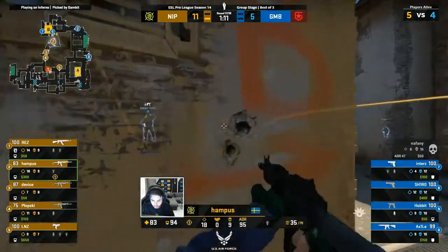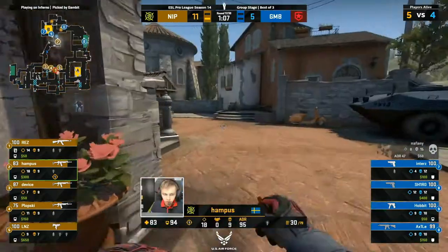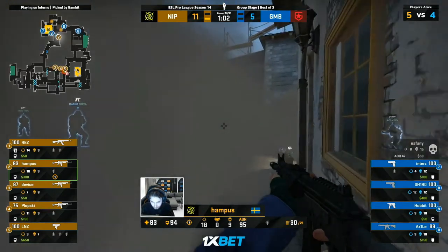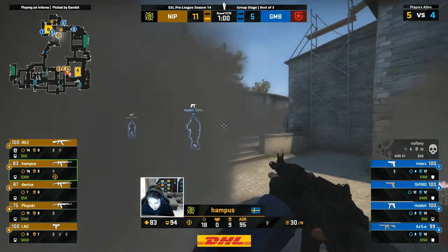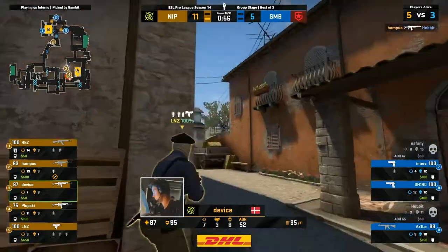Just maybe, Gambit will have their B stack underway. Smoke in towards CT — Hampus to test the water. He's on his own and everybody else has been dispatched towards A. So really just playing with Gambit right now — two for two as well on this one. Gambit — gobble it up. Send Hampus to the other bomb site — and he sells it.